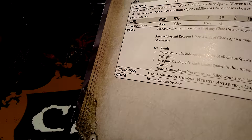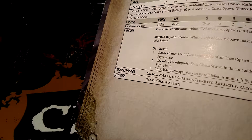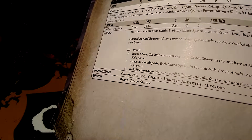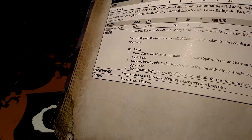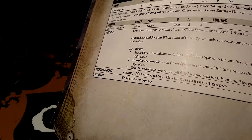Razor claws: all Chaos Spawn in the unit have AP minus four until the end of the fight phase, which is good. If you have them in separate units, you can have different things. Grasping pseudopods: each Chaos Spawn in the unit adds two to its attacks until the end of the fight phase, so they have D6 plus two — eight attacks maximum. That's very strong, considering they've got those spikes and stuff on them — sort of makes sense to be honest.